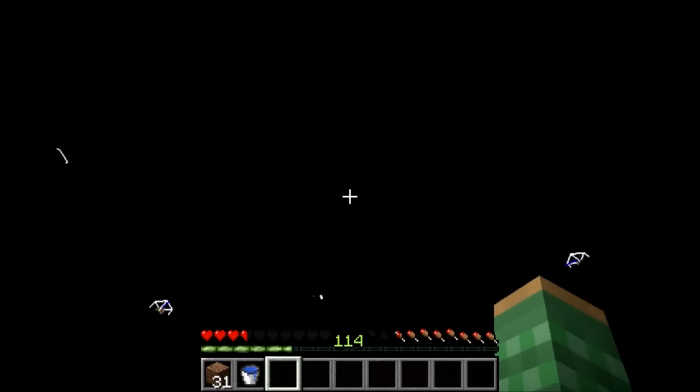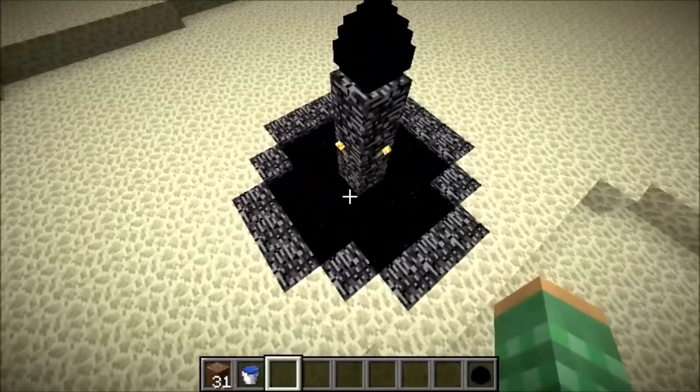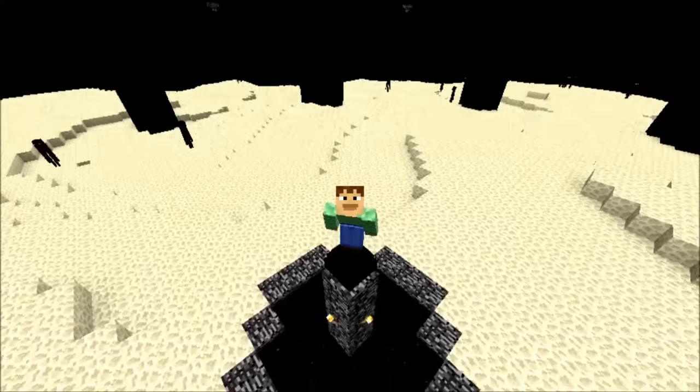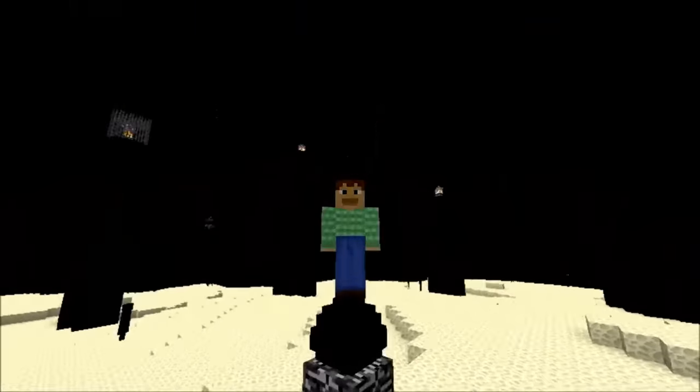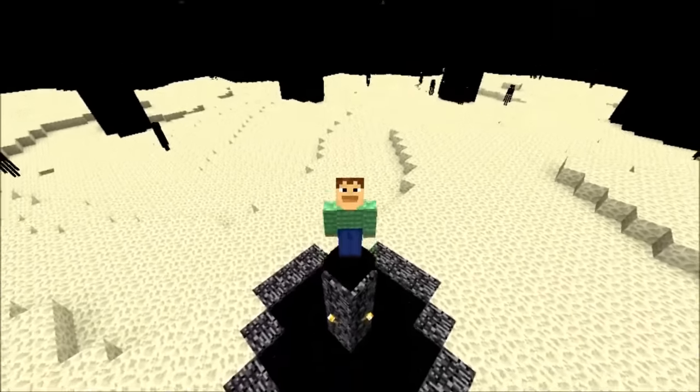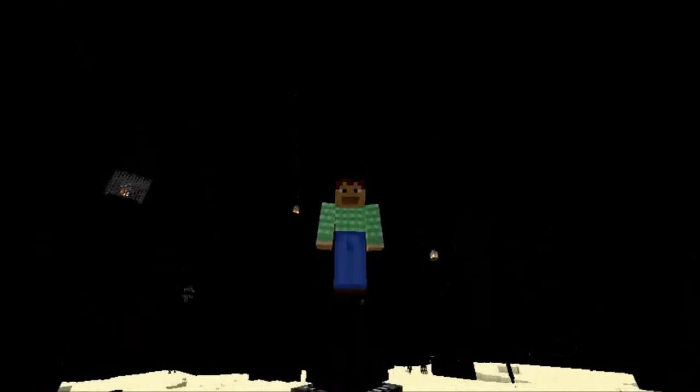And you can also summon in the dragon without any Ender Crystals. If you would like to know more about this trick, I will link in the description to the previous video where I explain this in more detail. So there you have it guys — how to resummon the dragon without any Ender Crystals, get 12,000 XP from that dragon instead of just 500, and you also get another dragon egg.